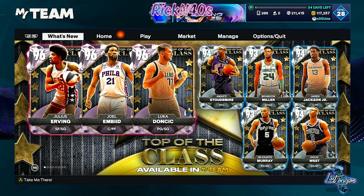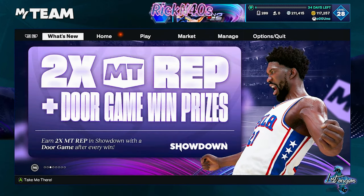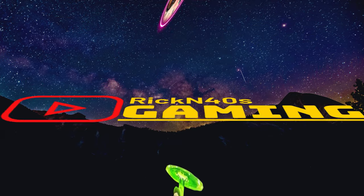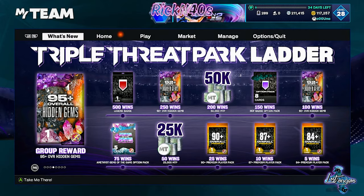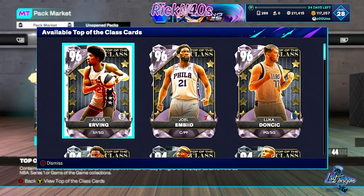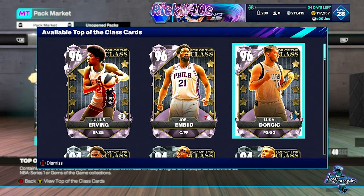Showdown is the move for this week. If you haven't done your Dominations, you might want to get in there. I've been getting some good MT and some good prizes off Dominations. We're going to come over here and look at this pack market. This pack market is kind of heavy. The cards that we're looking at this week are Julius Ervin, Joel Embiid, and Luka Doncic.